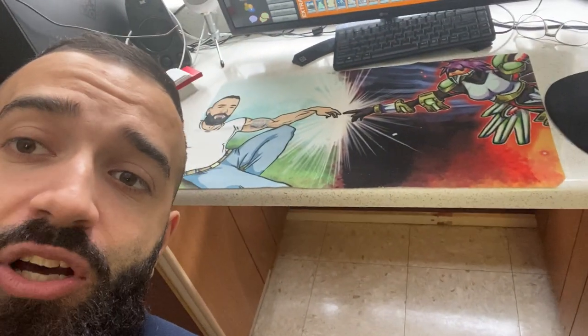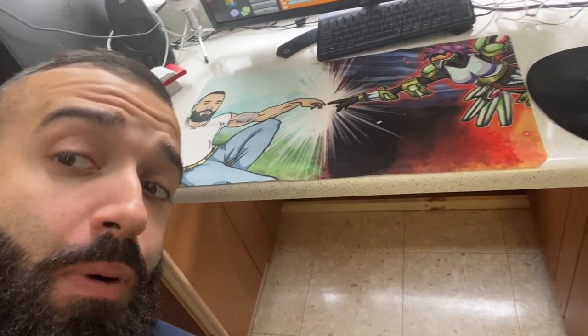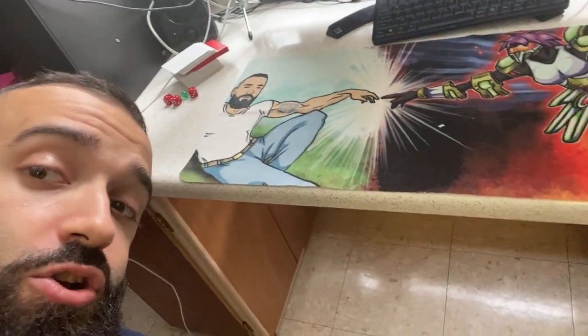If you guys are hyped for the second coming of Electromite, smash the subscribe button — we're almost at 40,000 subscribers. Also, if your playmat has the Pen God touching the Pen Goddess, you're putting up 40,000 negates a duel. Get yours for only $30 on tripgaming.com.